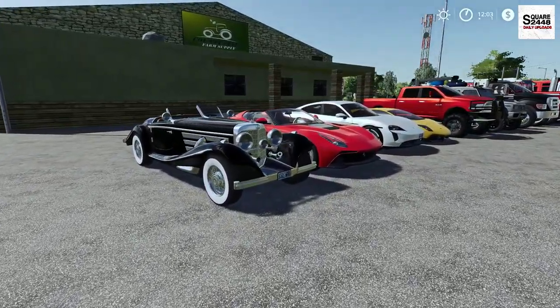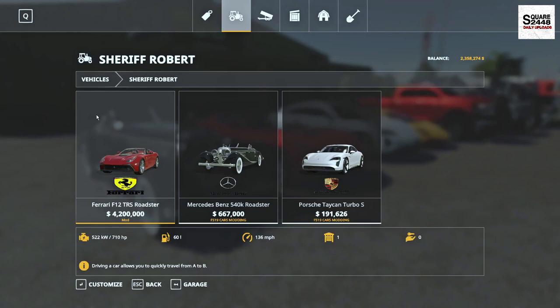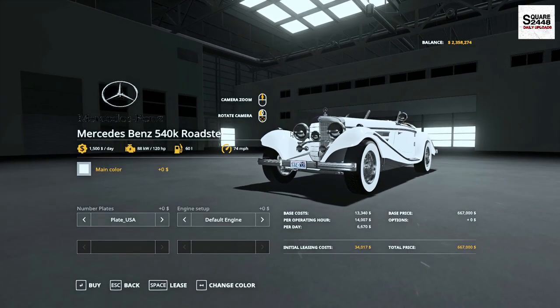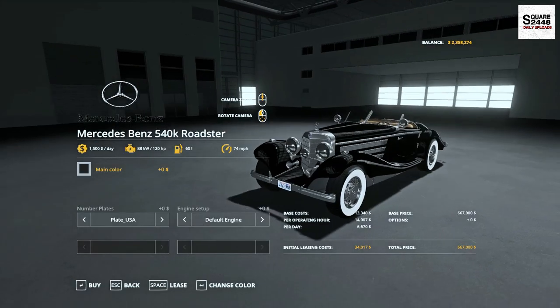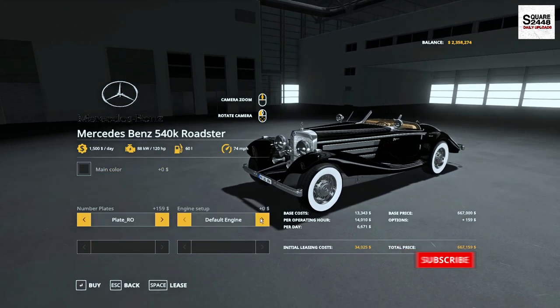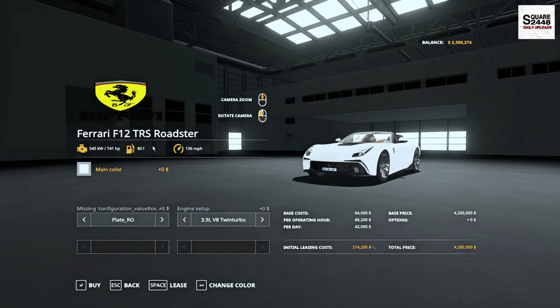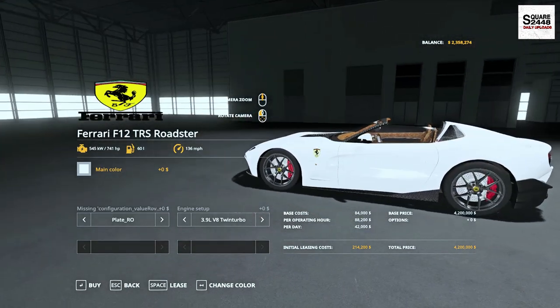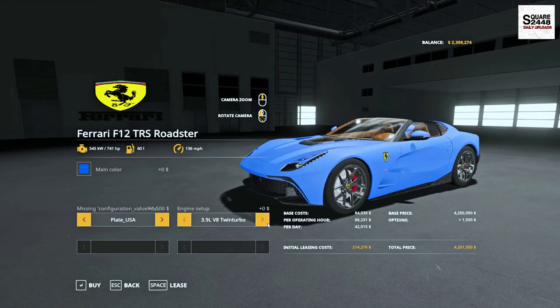Up first, we will be taking a look at 3 sport cars by the same mod creator. In the store, they can be found under the new mods category. Up first, we have the Mercedes-Benz 540K Roadster at $667,000 — from around the 1936 time period, which is pretty sweet. You do have US license plates, a few different plate options, and an upgraded engine. Up next, you have the Ferrari F12 TRS Roadster at $4.2 million — probably one of the most expensive sport cars in Farm Sim. It is color changeable with metallic and matte options, which look great, along with a few different plates and an engine option.